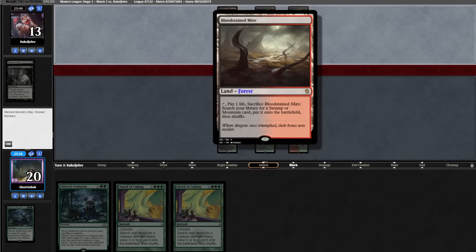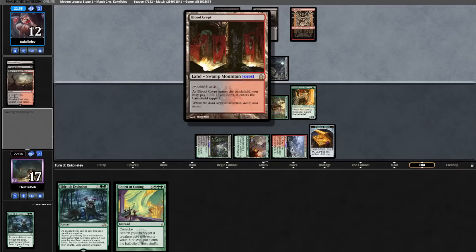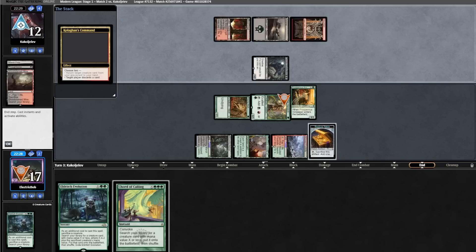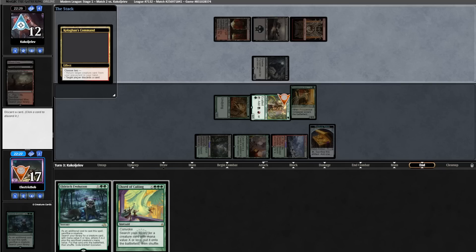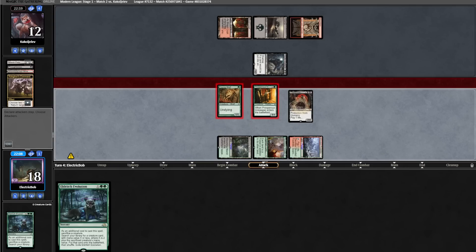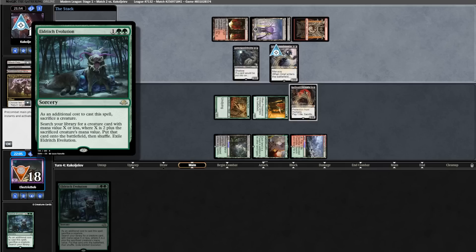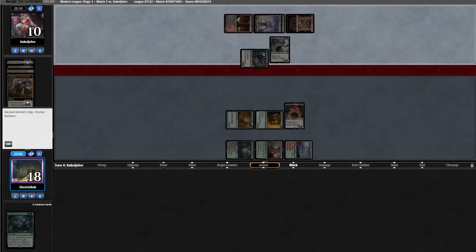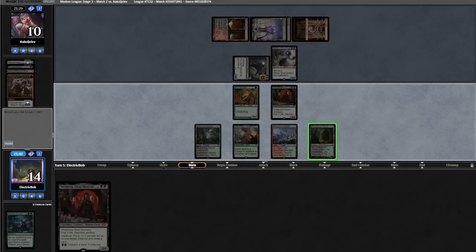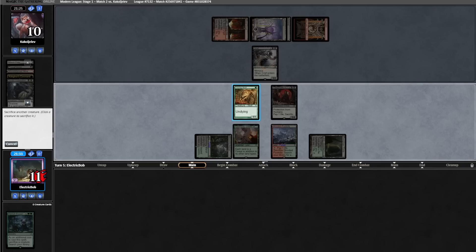We draw a second Chord, a fine draw. We'll go land and hold up Chord this turn, finding a two-drop. Opponent goes land and attacks for three, then does nothing. We Chord for the Prosperous Innkeeper. I'm fairly certain the opponent is holding up Kolaghan's Command — yep, they cast it on their end step, killing our Ignoble and making us discard. We discard the Chord and draw a Yawgmoth — quite a good draw. We cast it, ship in for two, and plan on casting Eldritch Evolution for a Vizier at some point.